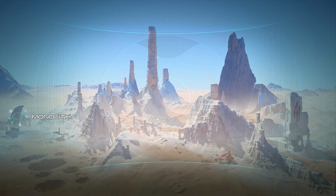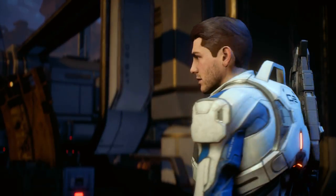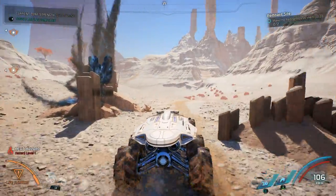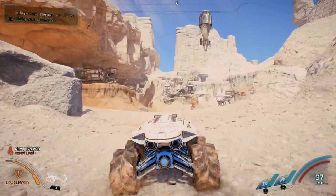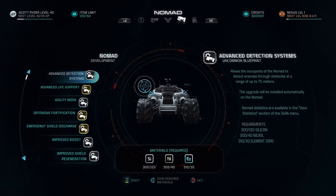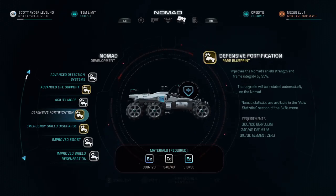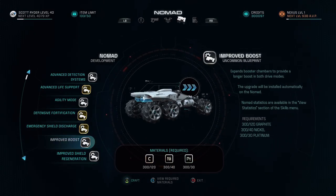Before you set out, you'll get an update from your AI pointing out key locations. The Revenant monolith suggests this was indeed supposed to be a golden world. We're going to start the adventure by heading over to the Krogan colony, but the choice of where to go is ultimately yours. Our all-terrain rover, the Nomad, is key to quickly covering the expansive landscapes throughout Andromeda. You can also enhance the Nomad with a series of functional upgrades designed to give you better turbo boost, higher jumps, better handling, and more.